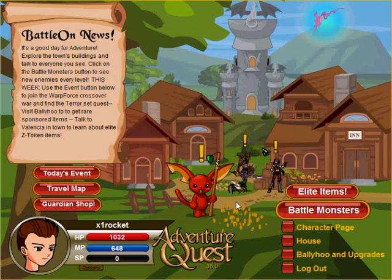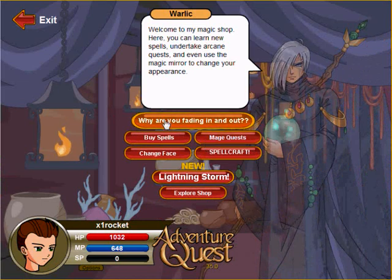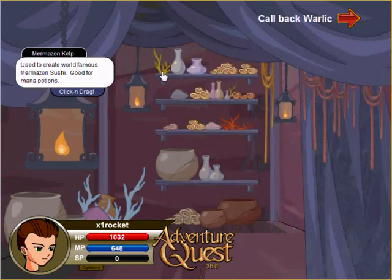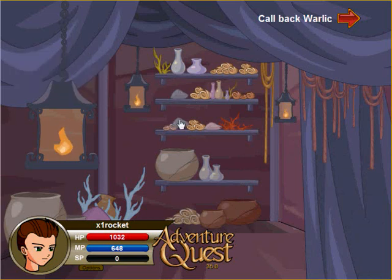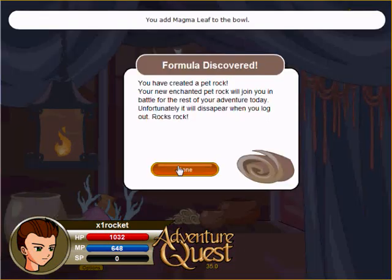Hello YouTube, I'll be showing you what you can make in Warlick's shop. To make the pet rock, you need a slap of dust, the bad juice, and the leaf. And there you go, you've got your pet rock.